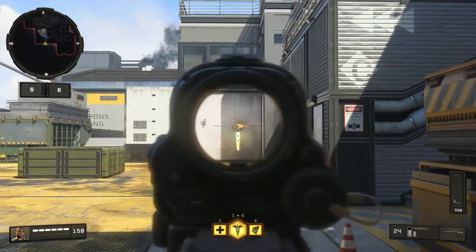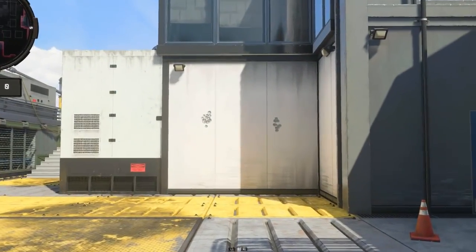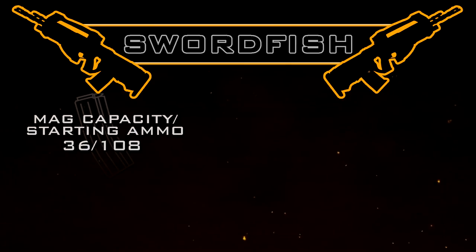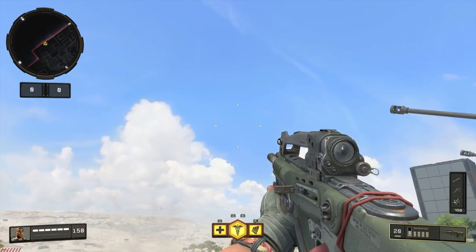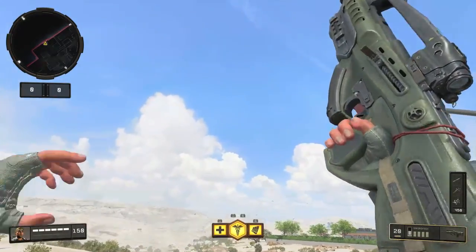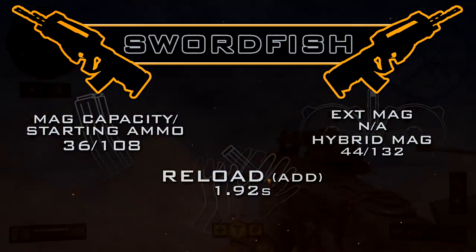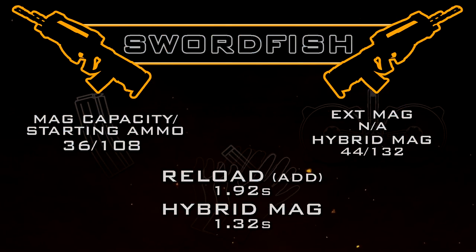As you can see here, the Swordfish is extremely accurate. There is a small amount of recoil within each burst but generally it should never really be an issue. Our magazine capacity is quite decent at 36 rounds with 108 total starting ammo, and with hybrid mags we can bump that up to 44 rounds with 132 starting ammo. Our reload add time is the slowest in the tactical rifle category at 1.92 seconds, but hybrid mags also allows you to reload faster, bringing it down to a very respectable 1.32 seconds.